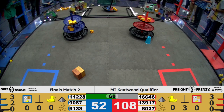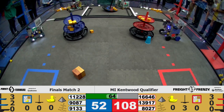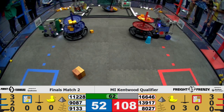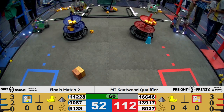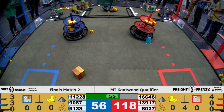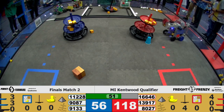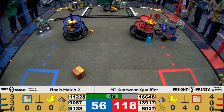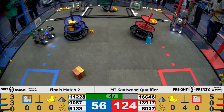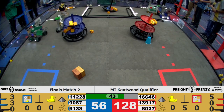Blue alliance — we have team 9087 getting some cargo. 11228 doing the same, working on dropping off at the blue alliance shipping hub. 8027 heading back into the warehouse, 9087 doing the same — how about that for some sibling rivalry. 8027 going to the top and makes it. We now have five boxes at the top of the shipping hub for red alliance.